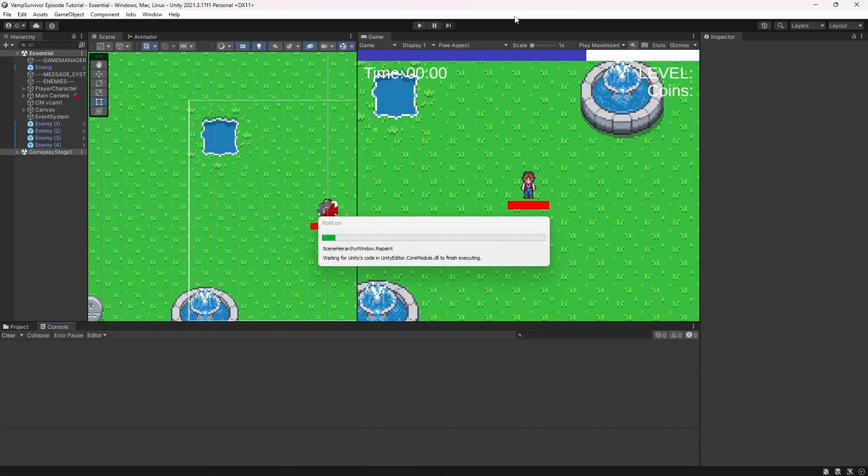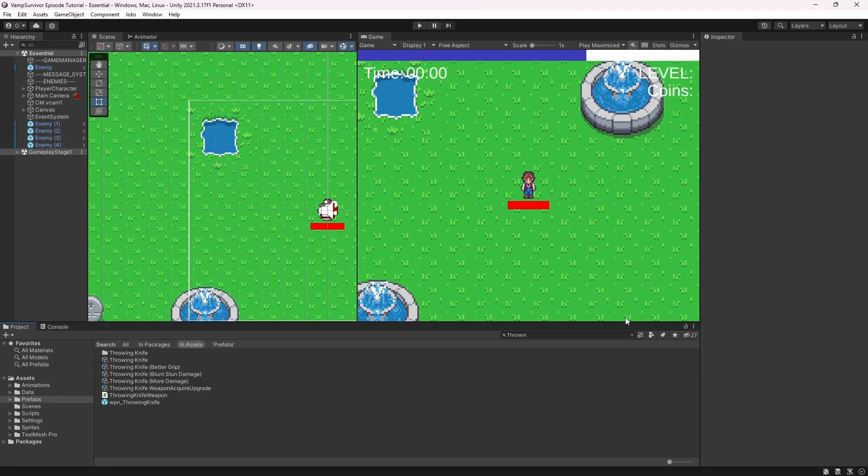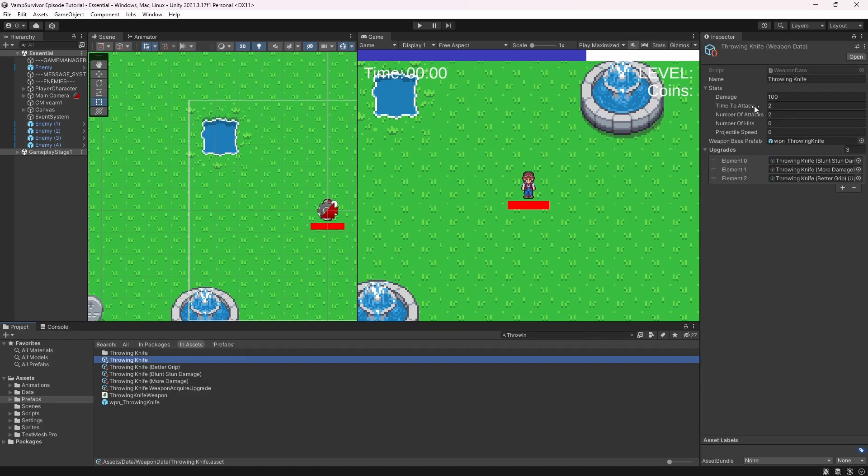So now we can see that our number of hits and weapon projectile speed can be modified from the weapon data.